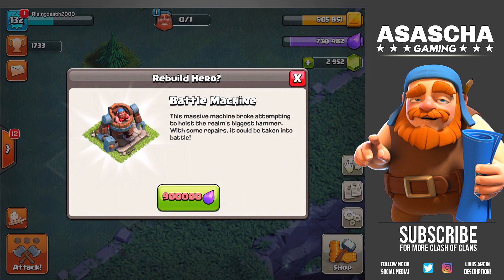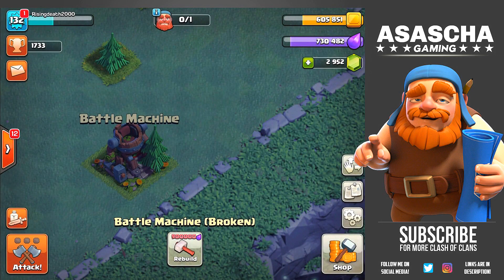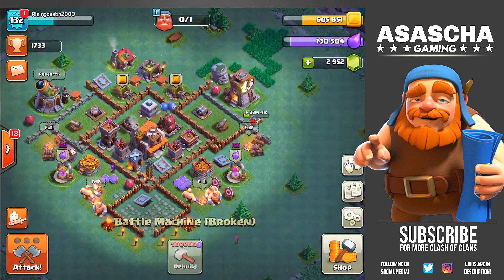This is the Battle Machine. Before we upgrade it, before we get the rest of the loot, we need to check the next master builder, which is going to cost us 62 gems. The Battle Machine is going to cost me 900,000 elixir. It says: 'This massive machine broke attempting to hoist the realm's biggest hammer — okay, very interesting — with some repairs it could be taken into battle.' So that is basically what the description says.